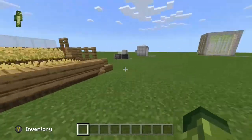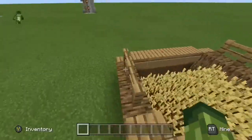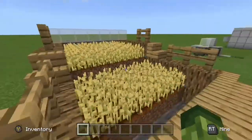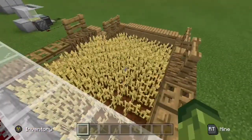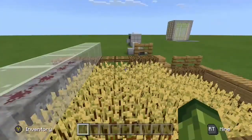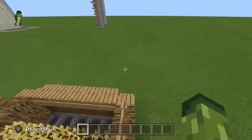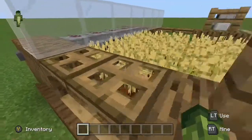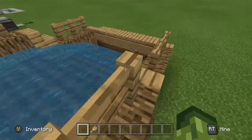First up we have the very simple automatic wheat farm. So many people know this but I just wanted to add it in this video because it's pretty sweet. You just click the button and it releases all this water. By the way, my ticking speed is at max so don't think I'm hacking. Ticking speed does not have to be on max for you to use these — these are all for survival, not just creative.